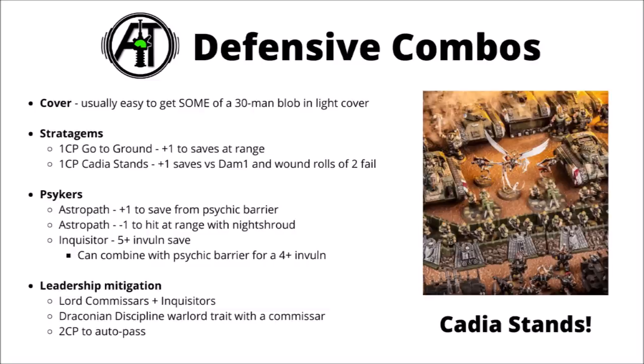There are a couple of different +1 save stratagems. Go to Ground gives an extra +1 to saves at range — a 4+ armour save in the open, or 3+ if you're in cover. The pretty awesomely named Cadia Stands gives a +1 to saves versus damage 1 weapons, which are usually the most efficient choice against conscripts, and if they happen to be targeted by something high strength, wound rolls of 2 also fail, just as wound rolls of 1 do. That one works in melee as well. Combine this with Go to Ground, and if you're being shot by damage 1 weapons you've got a 2+ save in light cover — pretty ridiculous for 5-point models and a couple of CP.